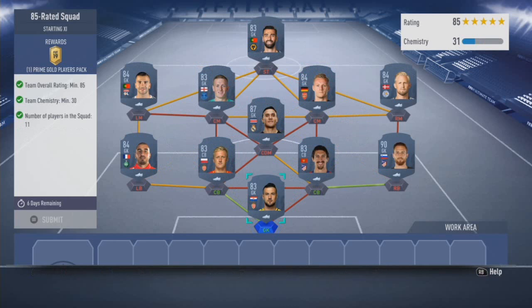With the last route we've just thrown in Rui Patricio and Keylor Navas as our alternatives for the 83 and 87 rated players. It's just because they were the cheapest at the time when I was looking at this particular SBC.